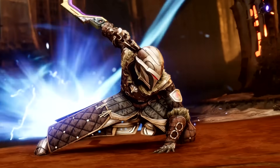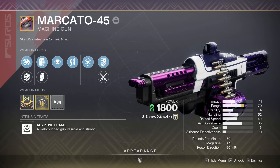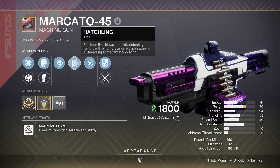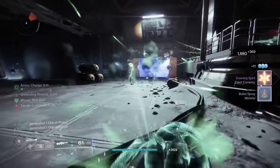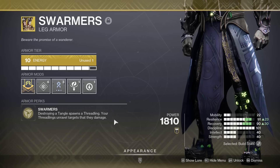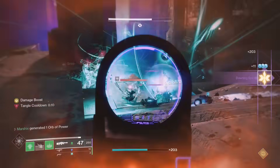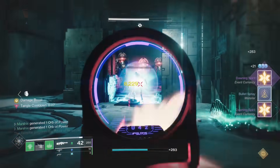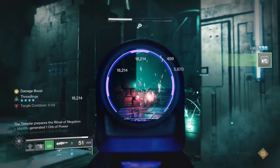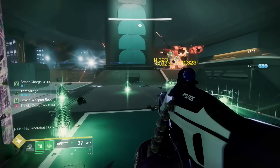This next weapon might make me sound a little bit stupid, but let me explain myself. Marcado 45 — this random strand machine gun gets Demolitionist and Hatchling. Demolitionist will give you grenades back in only a few kills, and Hatchling can be used for a variety of strand builds. And if you're a Warlock who uses Swarmers, this is a must-have for that build. You can create tons of threadlings with your grenades and your machine gun, and then your machine gun gives you more grenades so you can create more threadlings — it's just a really good cycle.